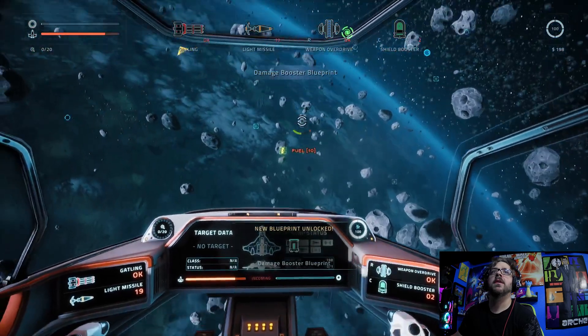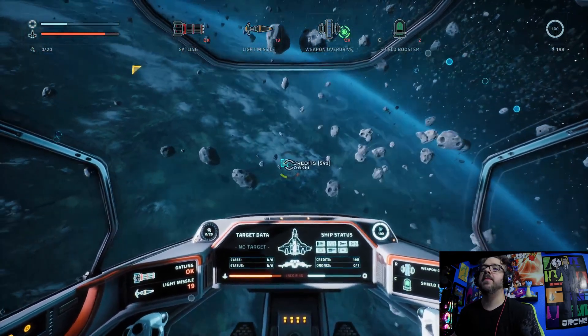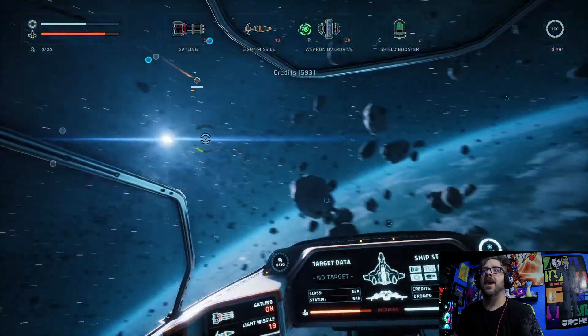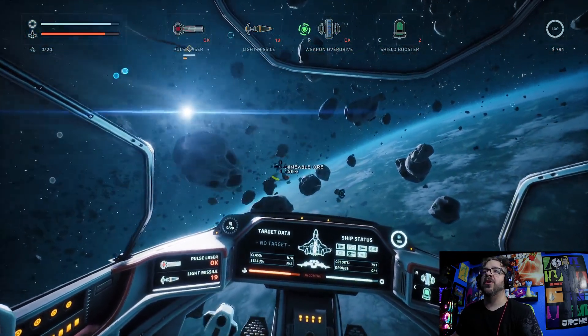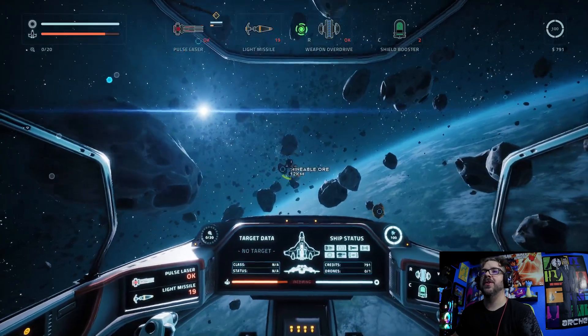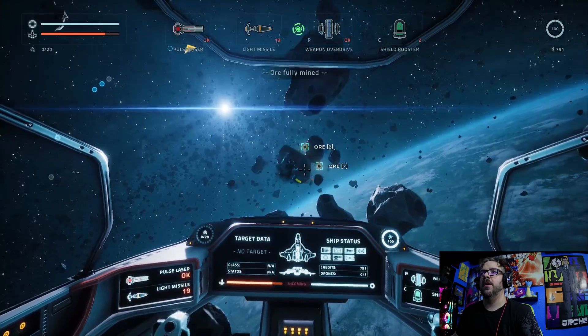Damage booster blueprint. That makes so much sense — it's showing me where I should be aiming. I shouldn't be shooting at the ship. My idea was right about shooting where the ship was going, but that little circle I did not know was telling me where they were going. Good to know.